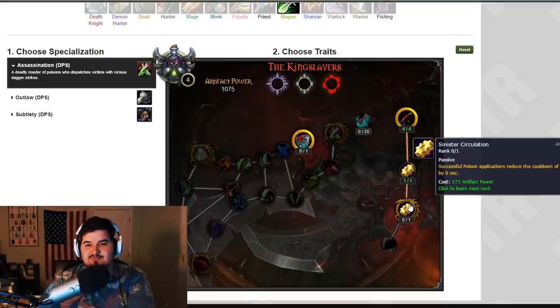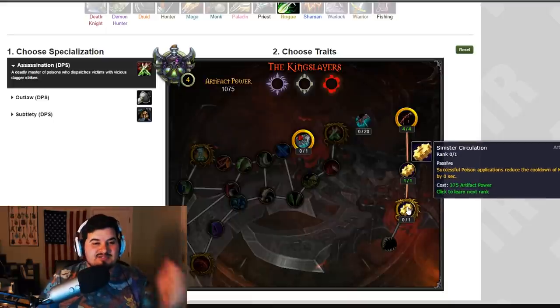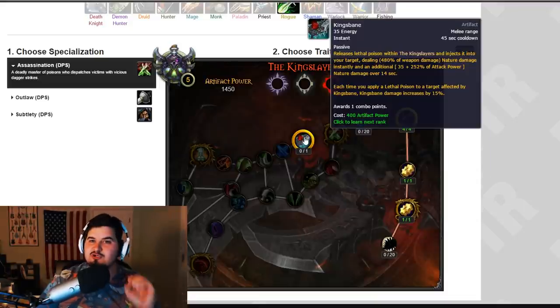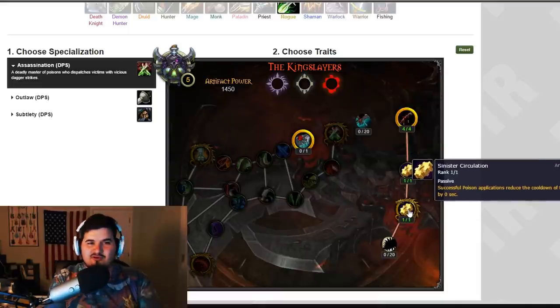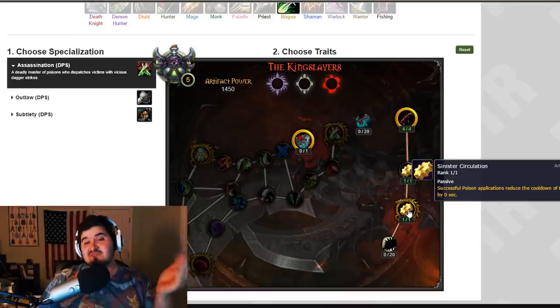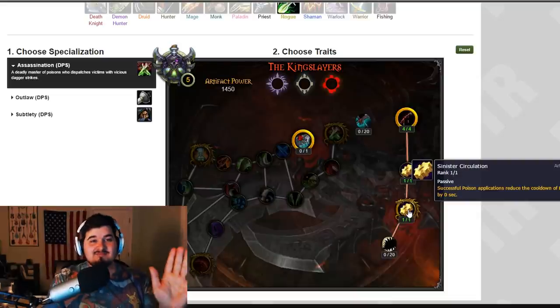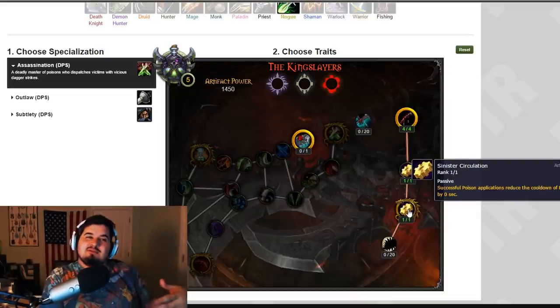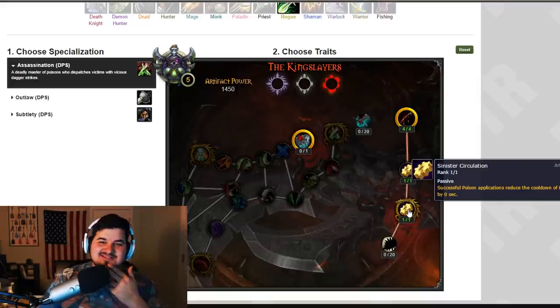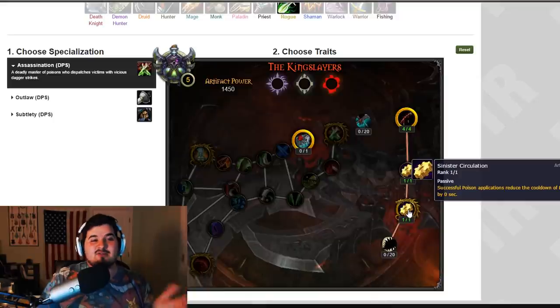Then we have Sinister Circulation: successful poison applications reduce the cooldown of Kingsbane by a few seconds. Your artifact ability — you're going to be able to spam it back to back via the poisons you put into the enemy. That might actually be overpowered because if it counts auto attacks, venoms, and everything, Kingsbane could be up almost all the time. That's going to change the rotation and likely influence talents — most people run Master Poisoner, so this is going to be a whole new game for Assassination.